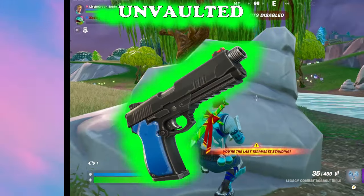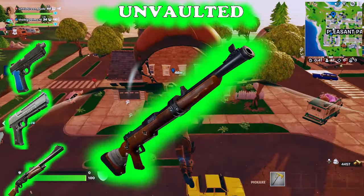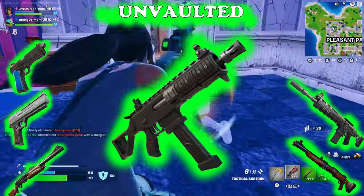Unvaulted: the combat pistol, hand cannon, thunder shotgun, hunting rifle, combat assault rifle, combat SMG, and the shield keg.